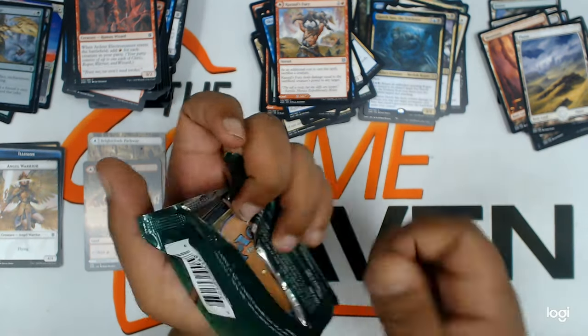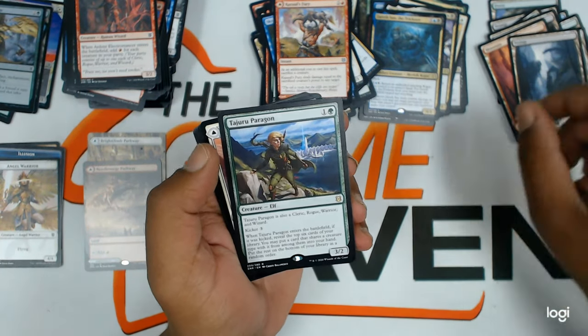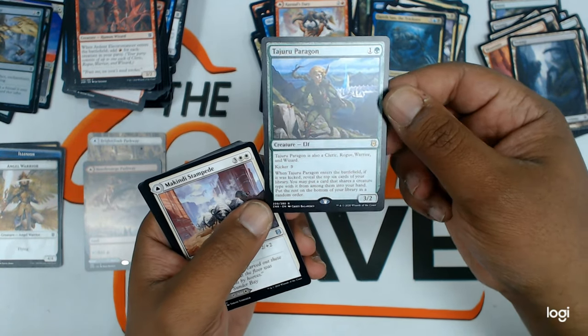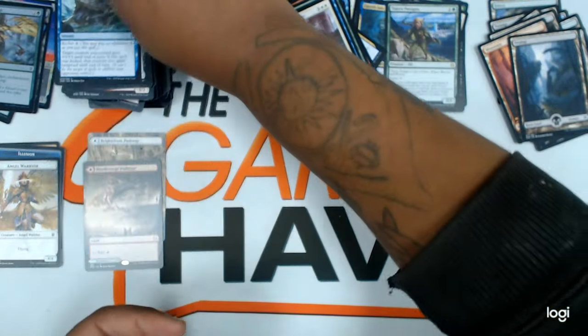Let's see. A flip card, swamp. Tajuru — nice. I can see this getting some standard play. Uncommons. On to the next pack.